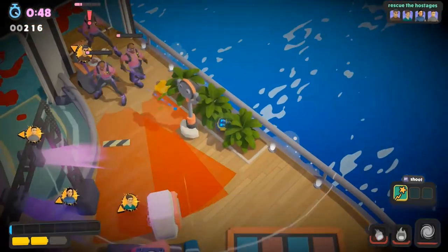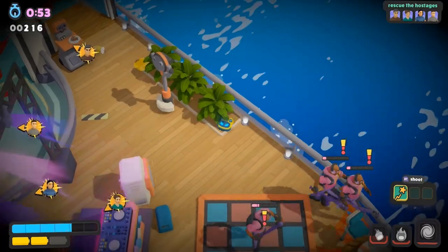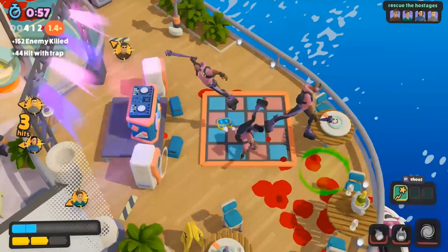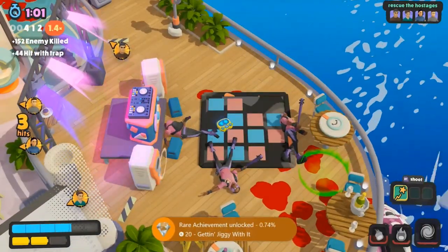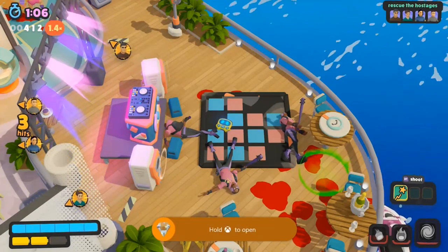Last but not least on this level, we can get the Getting Jiggy With It achievement for killing three enemies using the dance floor trap. This one is pretty annoying — you need to weaken three enemies to one hit, lure all three of them to the dance floor trap, and hack it to kill them. You can also hide under the stage and ping the trap using RB to lure all the enemies.